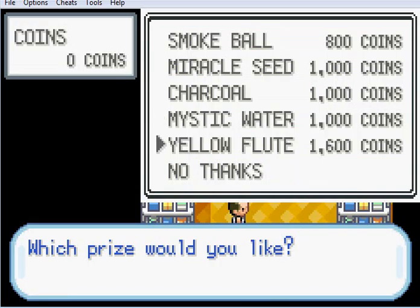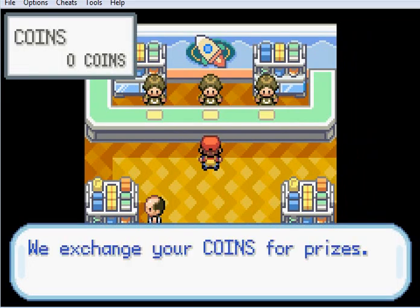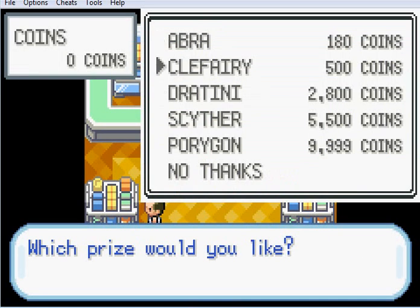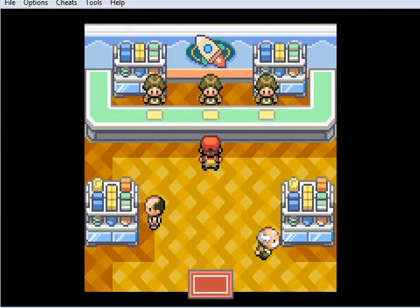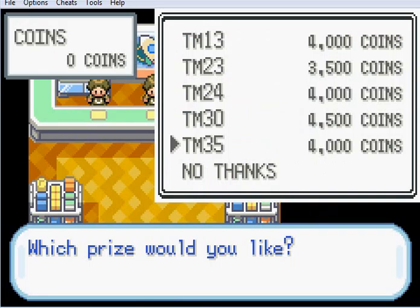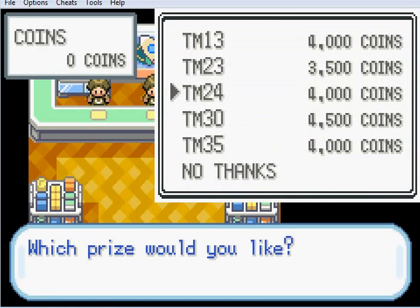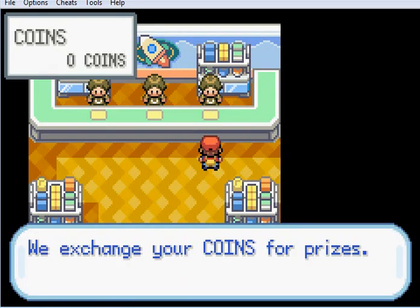Smokeball, Miracle Seed, Charcoal, Mystic Water, Yellow Flute... I don't have any of those. Abra - right, so these are Pokémon that you can get here. Dratini would be a good one. Scyther... Porygon is expensive, but this is the only way you can get a Porygon, which is by getting 9,999 coins at the game corner. Irritating. I don't know what these TMs are. That's Flamethrower - that could be a useful one. Shadow Ball is going to be a very useful one, I think.